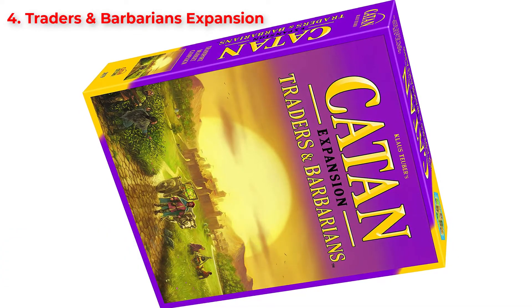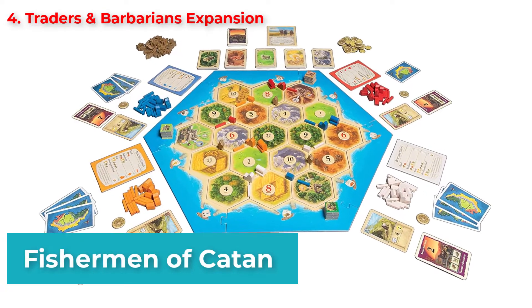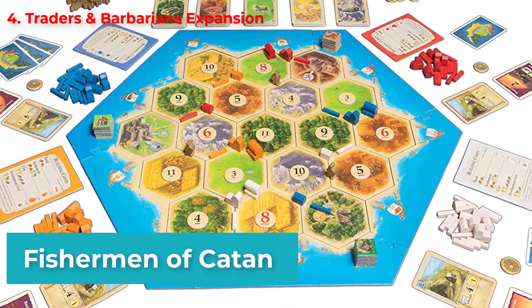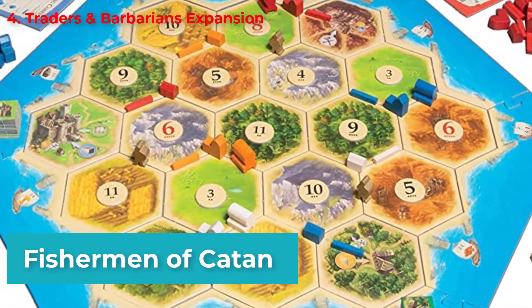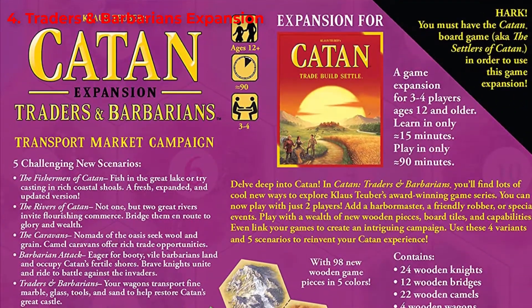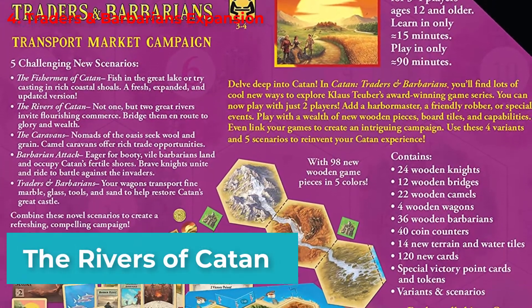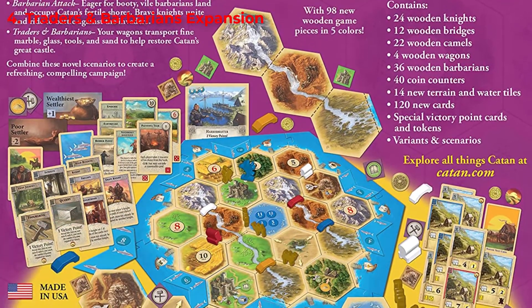It includes 5 amazing scenarios. The first is Fishermen of Catan, which revolves around fishing and using tactics to gather more and more fish to gain points. Having more fish also gives you more advantages, like developing settlements or drawing one of your opponent's resources. The second scenario is the Rivers of Catan, which aims to collect gold, making you either a wealthy or poor settler. The player with the highest gold at the end wins.